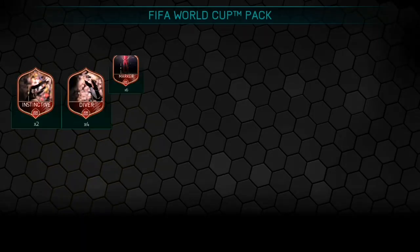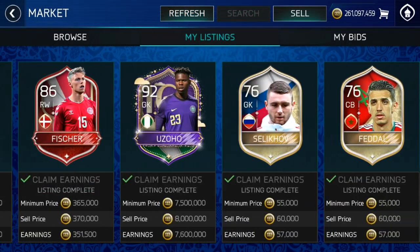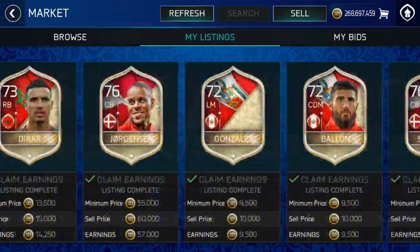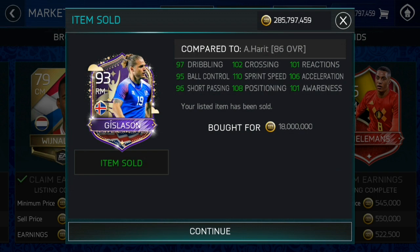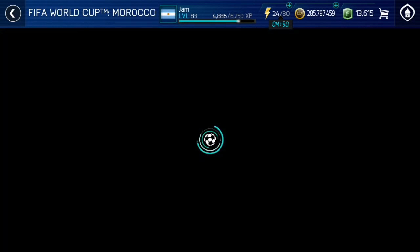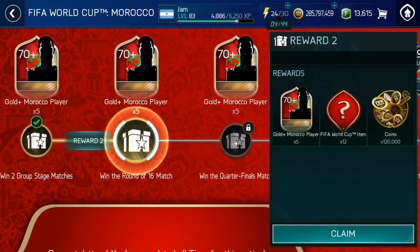We did sell that 92 overall Zoho for 8 million coins — that was from the round of 16 video two days ago when we claimed four masters. But here it is — 18 million coins for that 93 overall card. That is why I'm focusing on campaign. Prestige isn't going anywhere; it'll be there for the next 20-odd days. But the World Stage event is coming to an end when the World Cup finishes. On top of that, the market gets lower and lower every day as people pack more cards and supply goes up — that's why I'm focusing on campaigns.